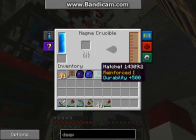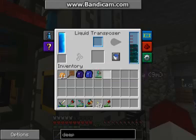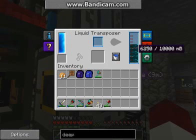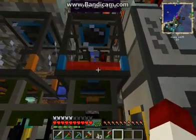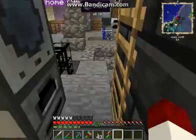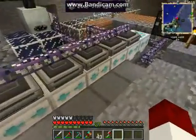In my magma crucible I would put the ender pearl here, and it goes through and comes down to my liquid transporter. I also use it to make my redstone conduits as well. So that's what I wanted to show you guys, and I hope it gives you some ideas.